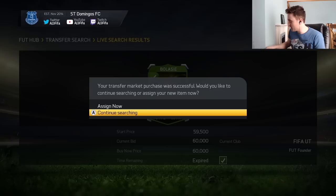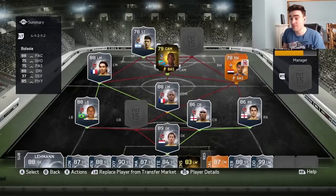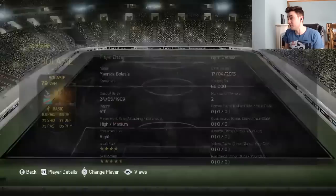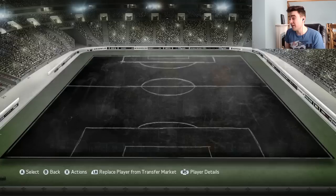It took me a whopping 20 minutes roughly — but there we go, we have managed to get ourselves one. Let's stick him in our club. There is the Balassie that I originally put in the concept squad to get him to come up on the market to search over there. And you can see he's now being replaced by this Balassie that I just bought for 60,000 coins — four star weak foot, five star skills, 79-rated CAM. This is ridiculously good, absolute bargain, which is why he's so rare.